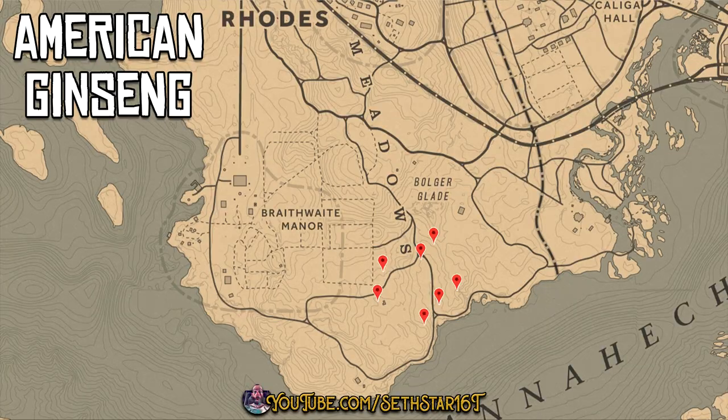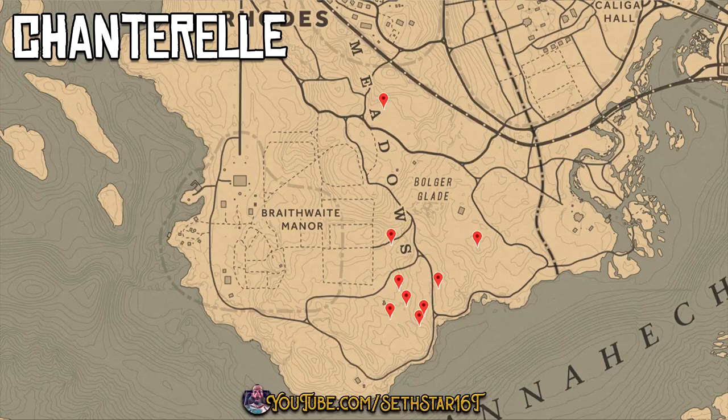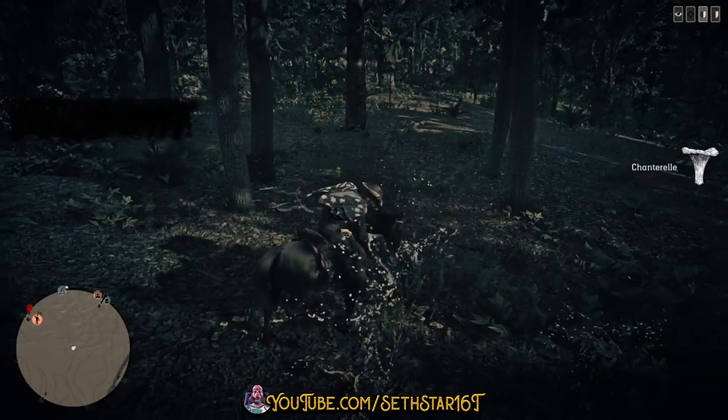Number 1: American Ginseng Picked. Marked on the map by the red pin points, you can pick these up as we work on number 2. Chantrelle Picked. Found in the same tight areas we got that ginseng.